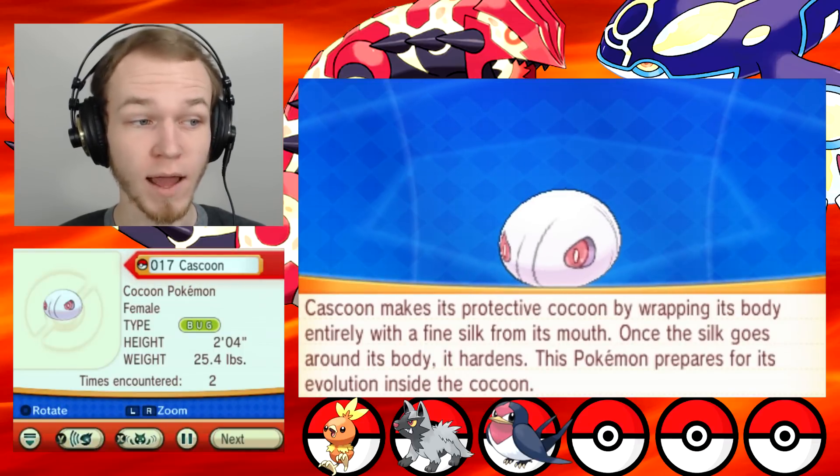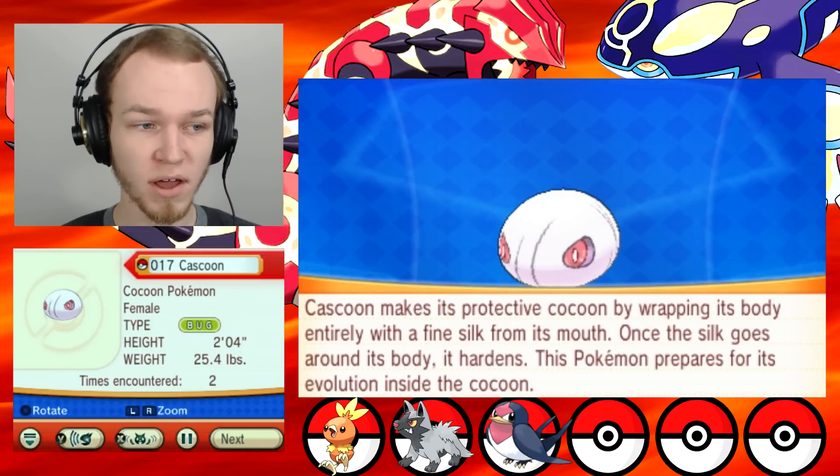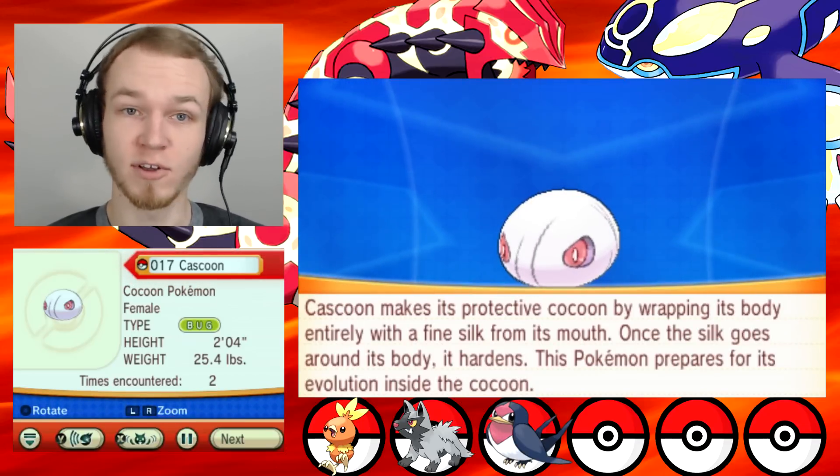Cascoon makes its protective cocoon by wrapping its body entirely with fine silk from its mouth. Once the silk goes around its body, it hardens. This Pokemon prepares for its evolution inside the cocoon. However that works.